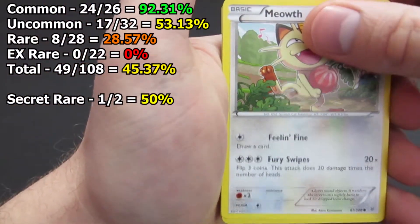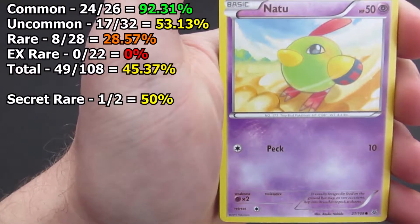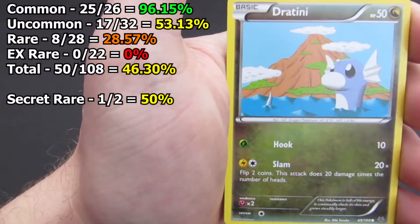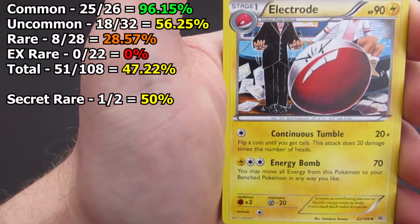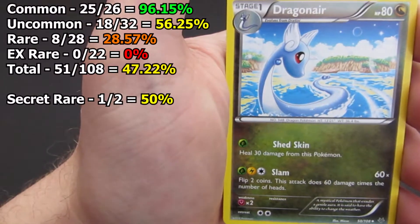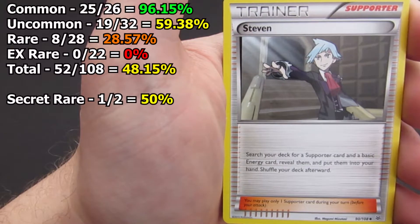We start out with a Meowth, Spearow, Natu, Shuppet, and Dratini — so that's a new common for us, we're only missing one common card now. Electrode is a new uncommon we haven't seen yet, Dragonair, and Trainer Steven is another new one for us.